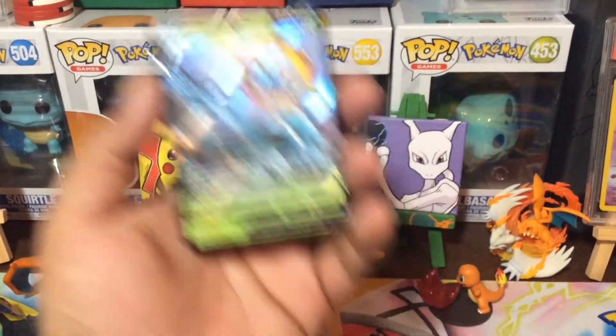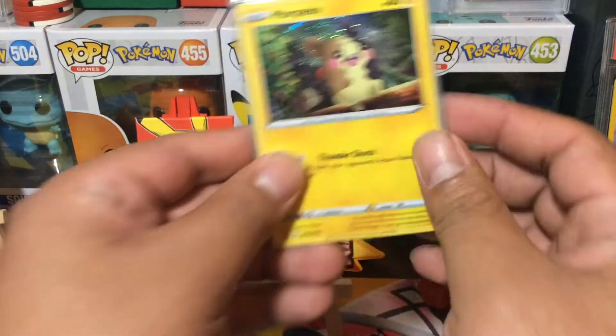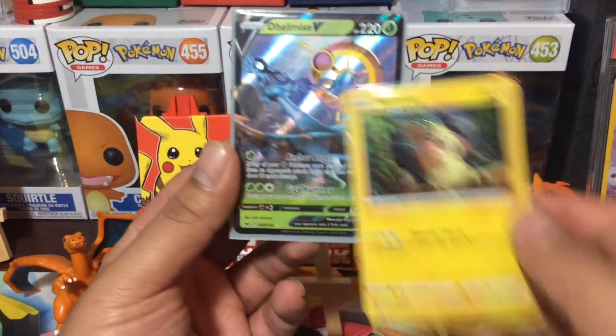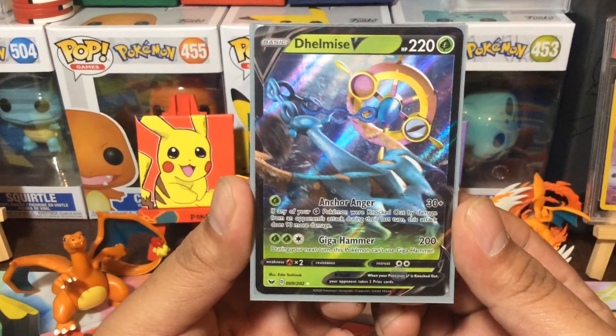Alright, so we did pull something. Glad we did. But give me a sec guys, let me get everything wrapped up and situated. Alright guys, so we didn't do too bad. We got the awesome promo, the Morpeko. And then we got the Delmice V card, which is a pretty awesome card.